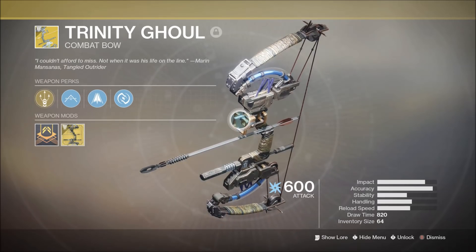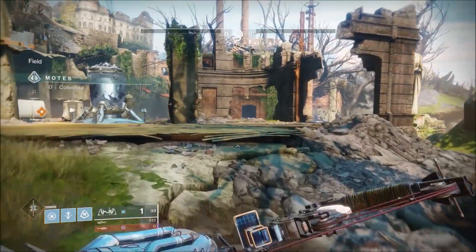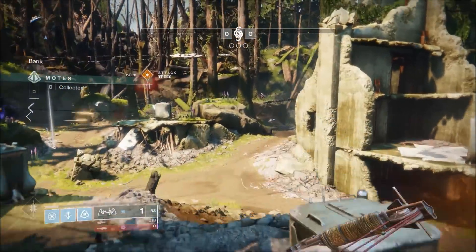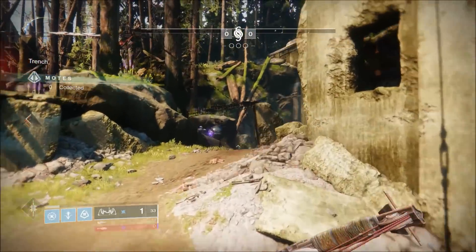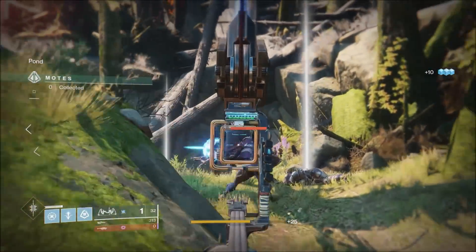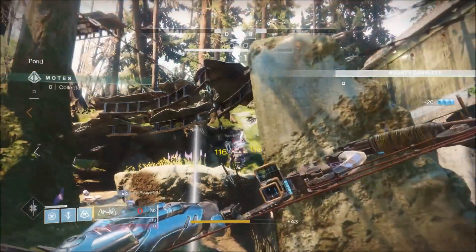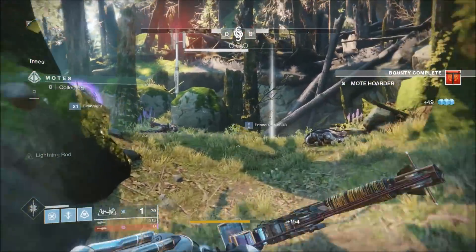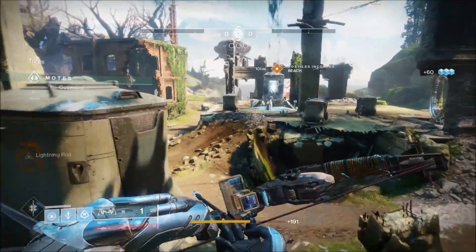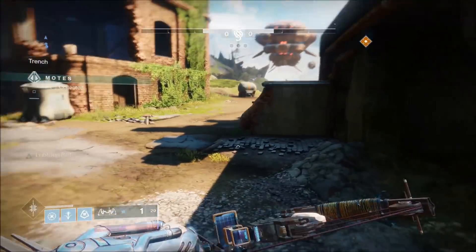Here we go, we got some Gambit with the Trinity Ghoul. Split arrows - I want to get a precision shot so I can chain lightning. I'm so used to it being the Ruins on the first one that I just ran to the wrong place. Okay, give me a break. Can I get a precision shot? There we go, now we can chain some lightning. I still have this Lightning Rod effect - apparently it lasts forever, which is cool.